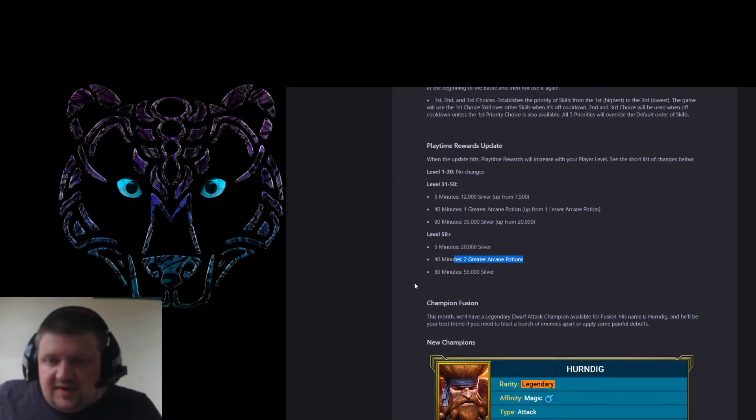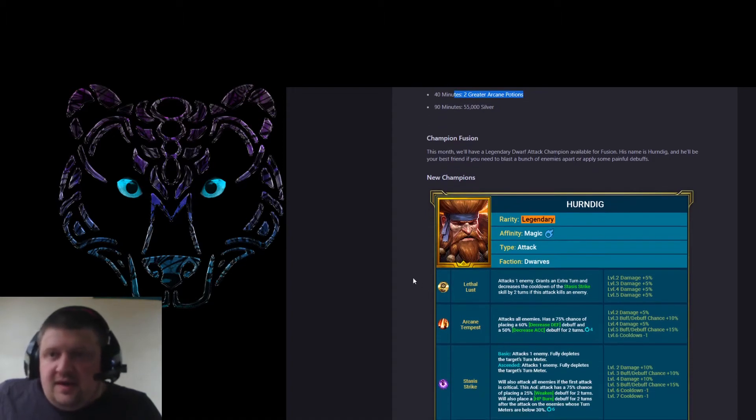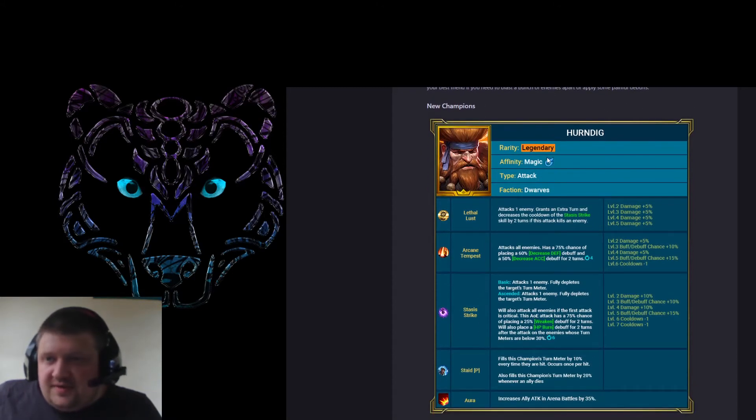We've been given a whole load of champions, and we know that the fusion is an old school fusion, so it's probable these pieces are going to be parts of it. This month we have a legendary attack champion — his name is Herendug. Dwarves attack magic, so they already have a lot of magic champions with Trunda and so forth. Let's have a look.